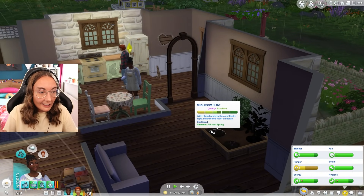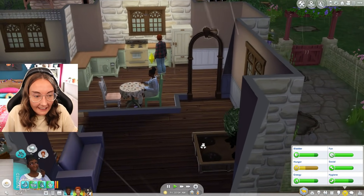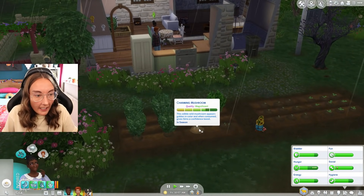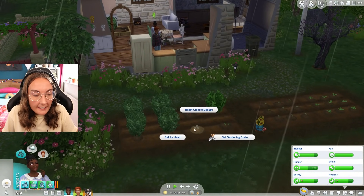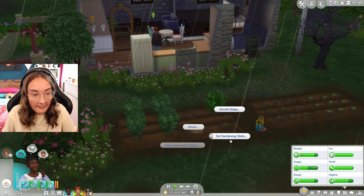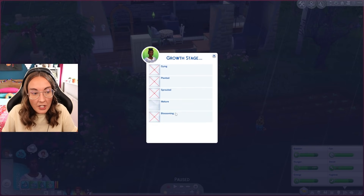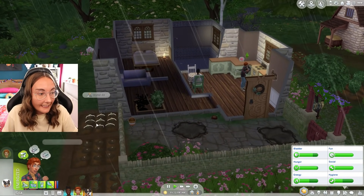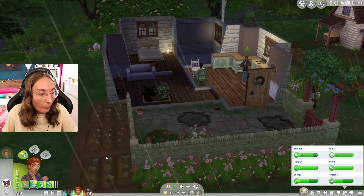If any of you are having the glitch where your plants literally reset and will not grow, all you have to do is turn on testing cheats, shift-click, and then select gardening state, growth stage, and change them to blossoming — because mine keep disappearing and I have absolutely no idea why.